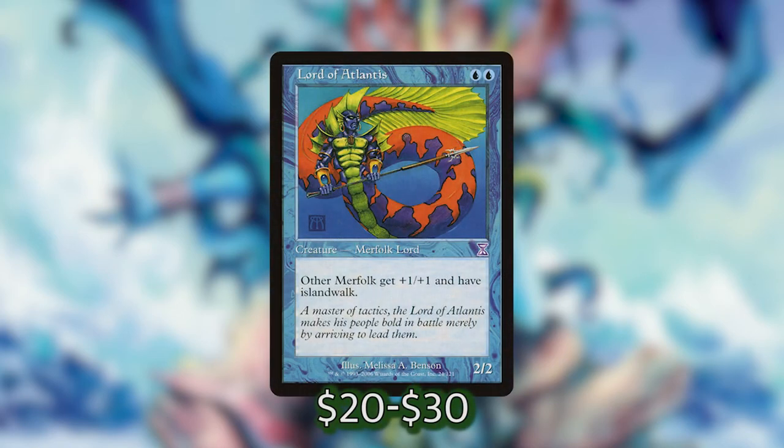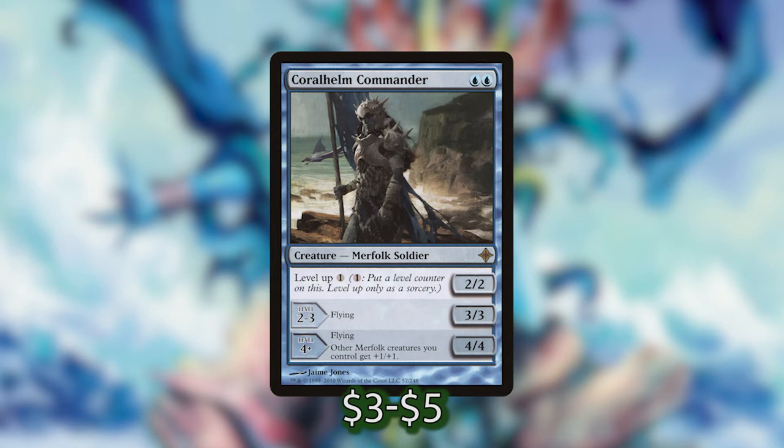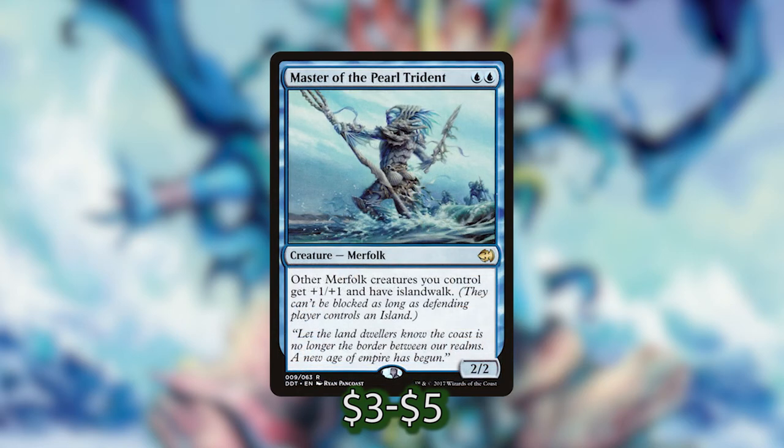Let's start off with what Merfolk are most known for and that is their wide amount of Lords. We've got cards like Lord of Atlantis that are going to give all of our Merfolk plus one plus one and Island Walk. A lot of the other Lords will give all of our Merfolk a plus one plus one buff in addition to Island Walk or some other type of ability. For example, Merfolk Sovereign is going to give them all plus one plus one and we can tap to make a Merfolk we control unblockable this turn. We've also got Coral Helm Commander which has the level up mechanic — it doesn't pump all of our other Merfolk until it's level four but it only costs one generic mana to level up, so six mana total is still a pretty good rate. We've also got Master of the Pearl Trident which is basically a functional reprint of Lord of Atlantis.